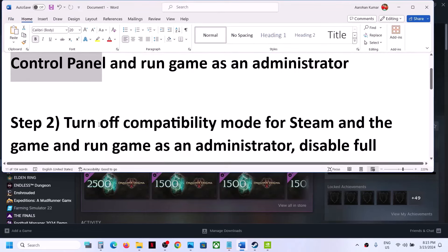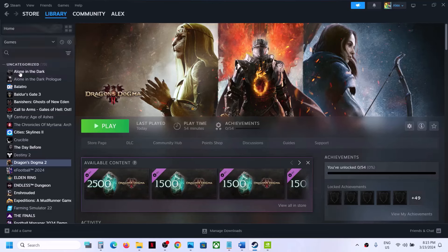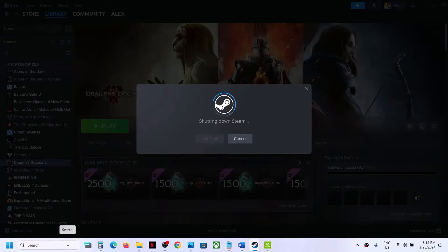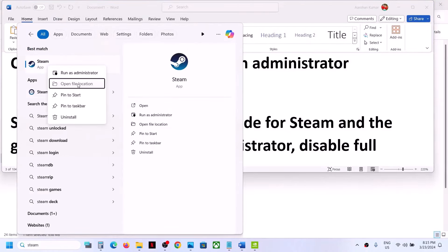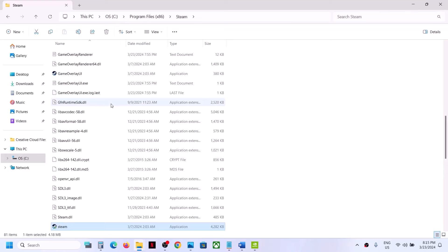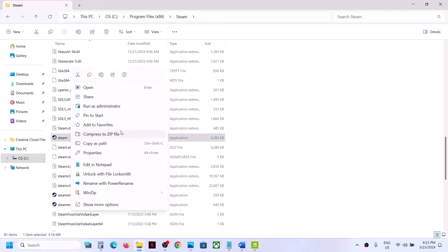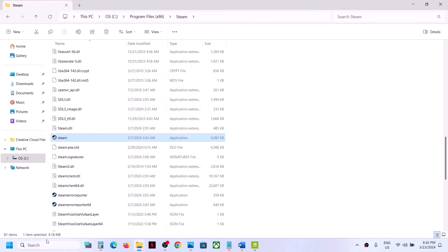If still not working, close Steam. If Steam is running, go to Steam and click Exit. Once Steam is closed, type Steam in the Windows search box, right-click Steam and click Open File Location. Right-click the Steam EXE file, select Properties, go to the Compatibility tab. If the box that says 'Run this program in compatibility mode for' is checked, uncheck it — uncheck all the boxes — then click OK and launch Steam.